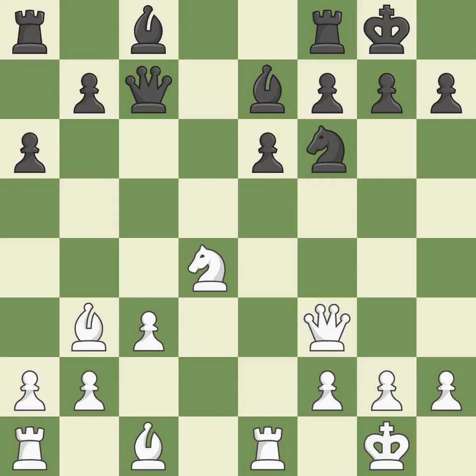This misses an opportunity to connect rooks — it is an inaccuracy. This moves the bishop to a more active square, making it gain scope. This threatens to kick a knight — it is best. This move puts the pawn on a safer square — it is best.